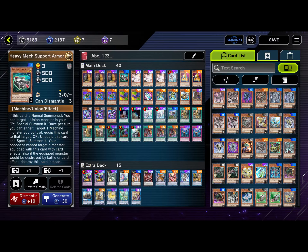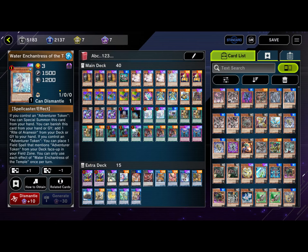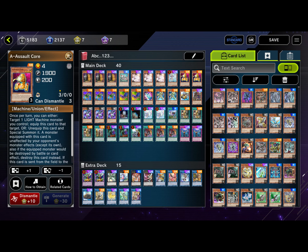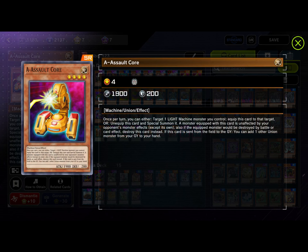We have one Water Enchantress of the Temple — you can banish this card from your hand or graveyard to add one Rite of Aramesir from your deck to your hand. We run two A-Assault Core. Its effect is once per turn: target one LIGHT monster you control to equip this card to it, or unequip and special summon it. A monster equipped with this card is unaffected by opponent's monster effects except its own. If this card is sent from the field to the graveyard, you can add one other Union monster from your graveyard to your hand.